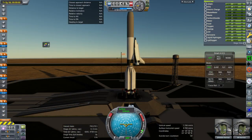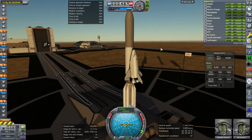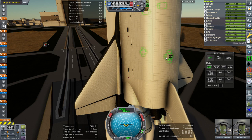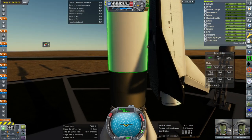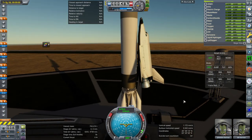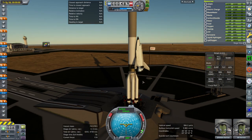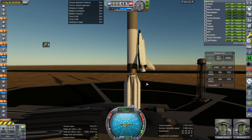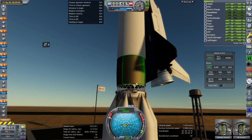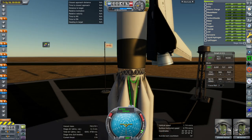This time I have put the RCS ports and solar panels on the payload. Unfortunately the RCS ports do sort of stick out at the top — that's not wonderful, but we'll deal with it for now. The fuel priority is set properly. We have recoverability on the first stage theoretically — we are going to test that first, and then test whether Max can get into orbit given all the rest of it.